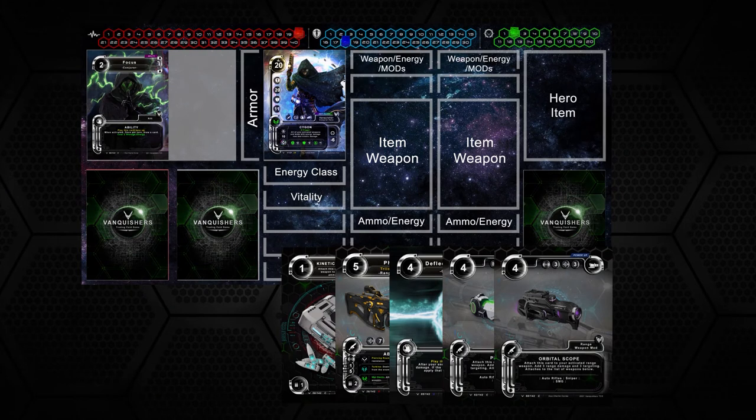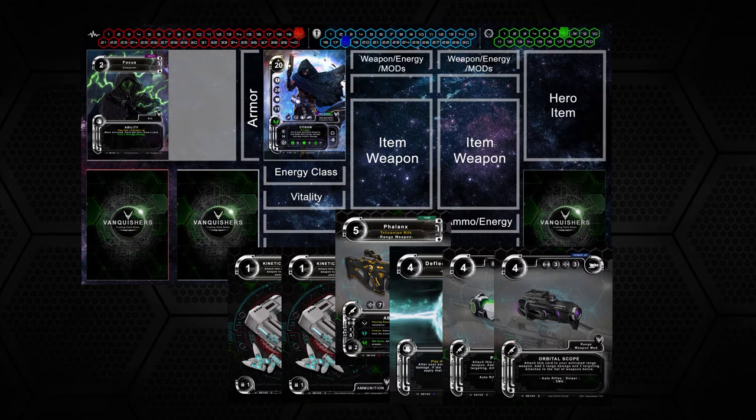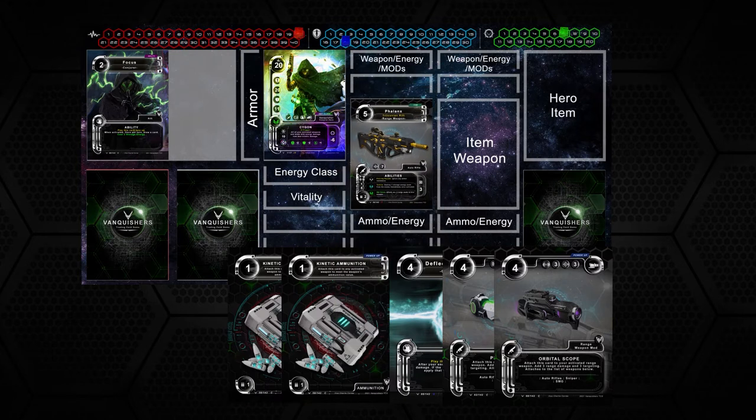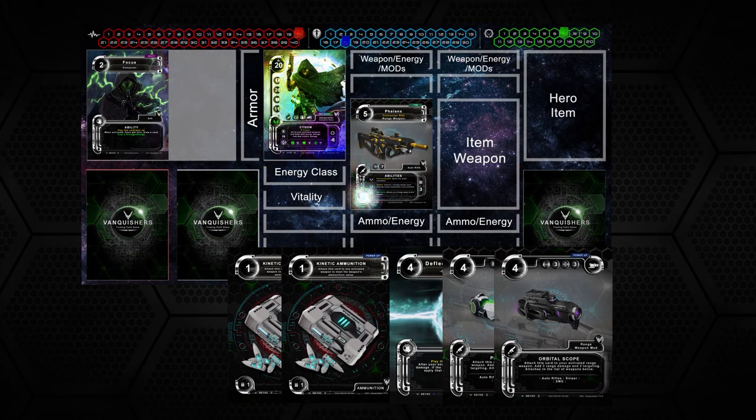For this next example, we're going to speed up the game a bit, giving you 7 storage energy points. At the beginning of your turn, draw a card. Activate the Failing's weapon card at a cost of 5 storage energy points. This weapon requires 2 kinetic ammunition to use. With 2 storage energy points remaining, you can activate the 2 ammunition cards, meeting the weapon requirements.